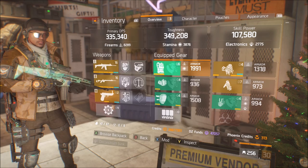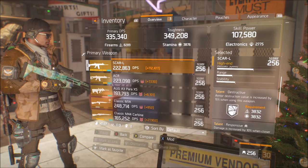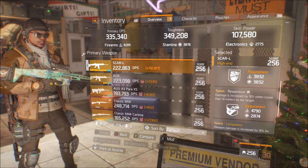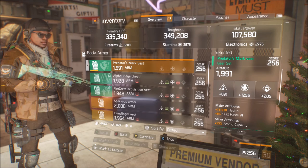Before we get into some live PvP gameplay, I'm just going to show you the build I'll be running in Last Stand and the Scar-L I'll be using. As you can see, it's got 26.7k damage, Destructive, Responsive and Competent. Not a bad roll for this weapon whatsoever. It's got 625 RPM and a 63 mag, so it's very much like the AK-47 — a little bit less damage, but a little bit higher RPM.